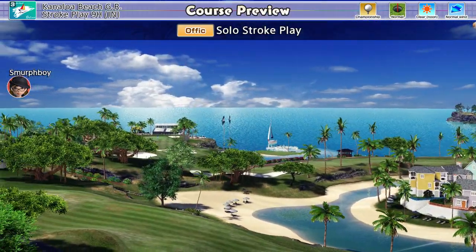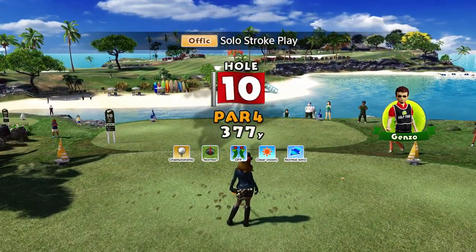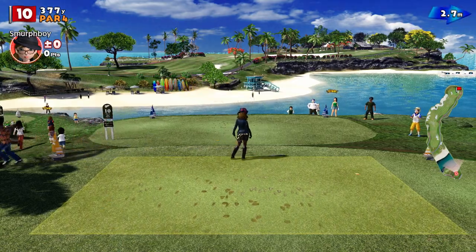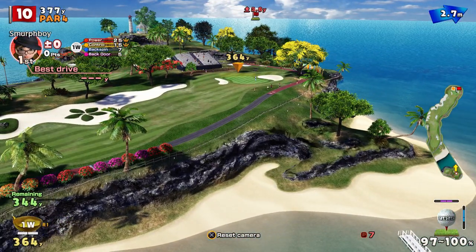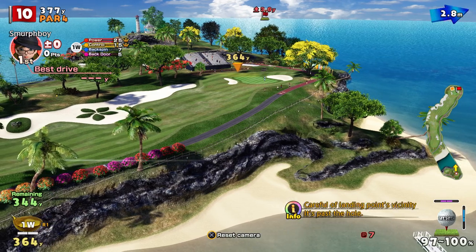Welcome back everybody to Everybody's Golf on PlayStation 4. We're going to do the Inward Niner at Canada Beach, championship tees. So a bit of length and normal cups — this could be a little bit interesting. We've got the big clubs though, so we've got plenty of length.